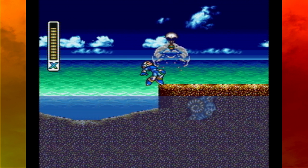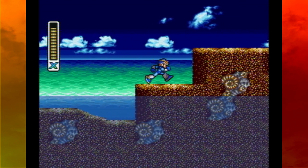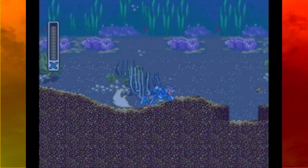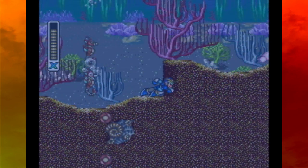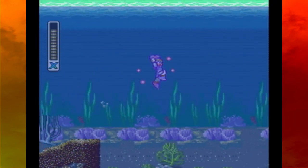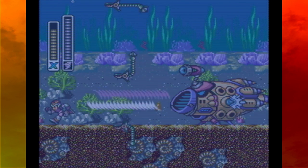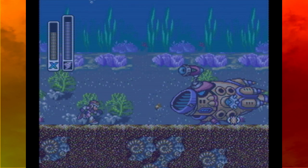Here we are in a shallow pool of water fighting these mechanical tortoise rocket launcher things and some green mechanical insects sliding across the water. We actually go underwater, and every time I've been in the water it's been harder to jump - but apparently being in the water makes it easier for Mega Man X to jump long distances. That's definitely interesting.